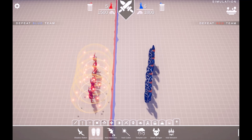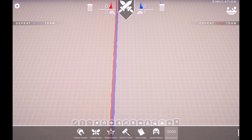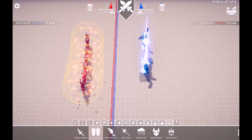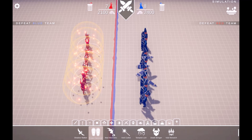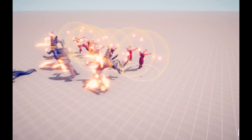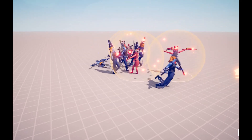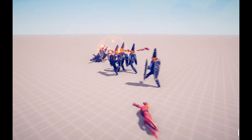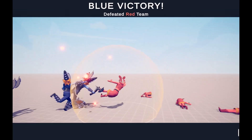Celestial Aegis versus Exiled Sentries - go! Blasting magical orbs at them! They've got too much armor. They're all going down! Yes!